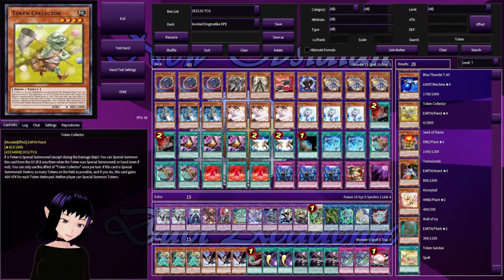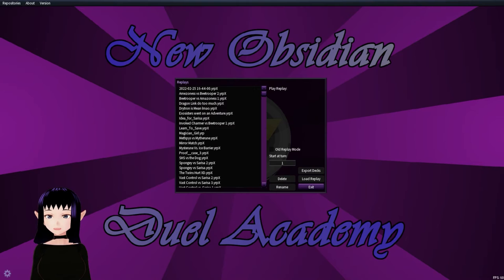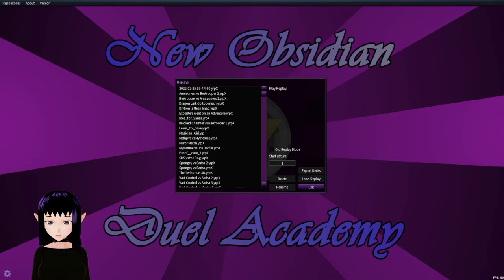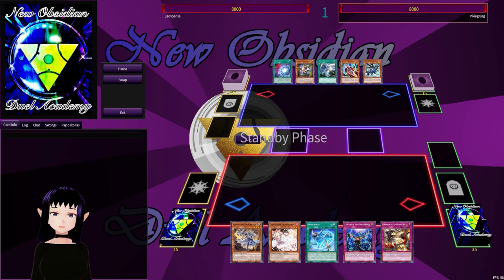I think that is it for the deck list. Let's go ahead and get into the replays. I got three replays for you. The first one is against Dragon Link — they really do too much. Dragon Link is a very difficult deck to go up against in a lot of cases with a lot of choke points. Let's see how we basically wreck them on those choke points.